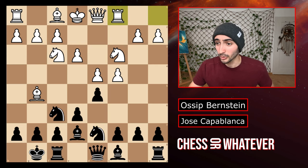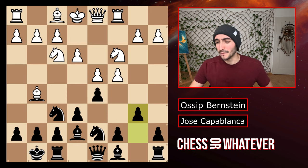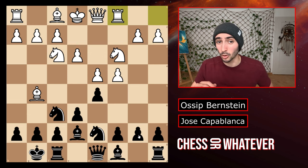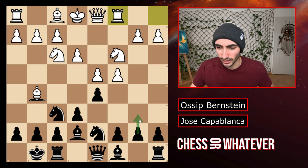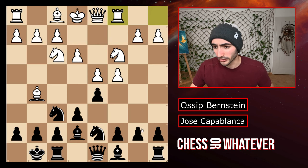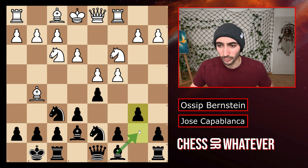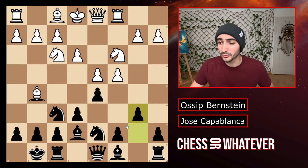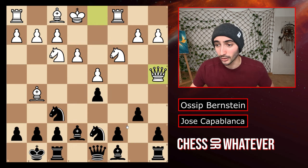So now we have the rook developed and b6. Now b6 is probably already a bit of an inaccuracy even though the computer thinks that Capablanca played almost perfectly the entire game. This does almost never get played nowadays. The reason you want to play this is obviously to develop the bishop on that square and get it on the long diagonal. The problem is nowadays we think that you should actually play c6 to reinforce your center. Now Capablanca played b6 and after takes takes the queen is coming out to a4.